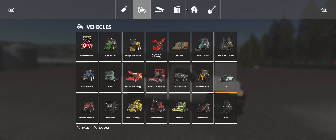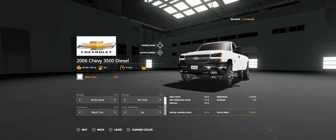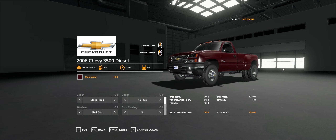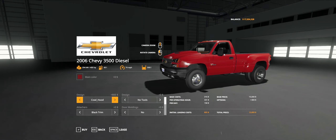There's a ton of options on it. I'll show you that in the store. In the store there are two options for this truck to buy — you can either get a gas or a diesel. So we'll get a diesel here. Obviously you can change the main color and make it whatever you want. I really like this Delmonico Red — I think it looks good in red. You can get a stock hood or you can get a cowl hood.